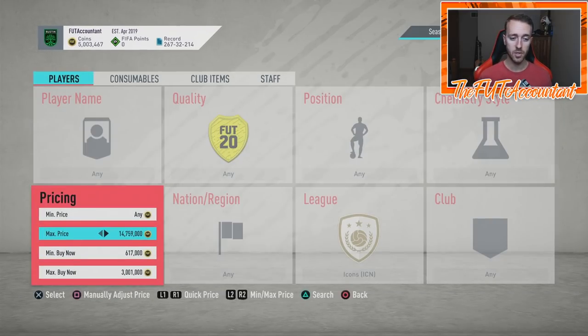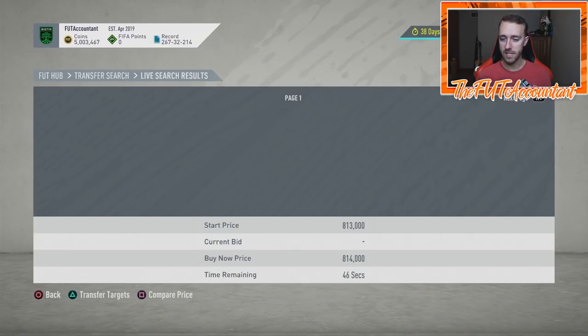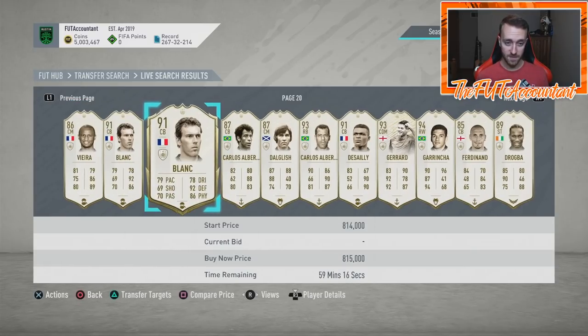The biggest thing with these cards is knowing your prices, and the second biggest thing is accounting for the 5% tax on every single card sale in this game. If you buy a card for a million and sell it at 1.1 million, you're only making 45,000 coins profit because there's 55,000 coins of tax at 1.1 million. Make sure you leave yourself leverage for actual coin profits after the tax calculation.